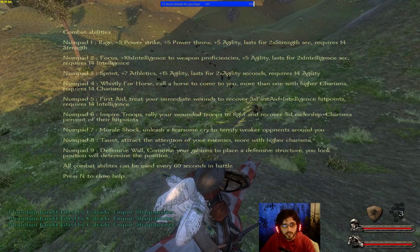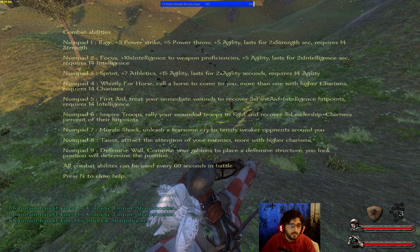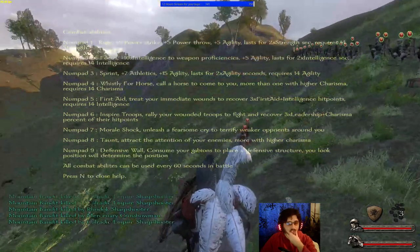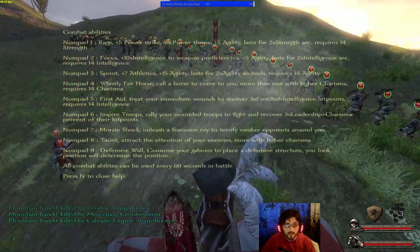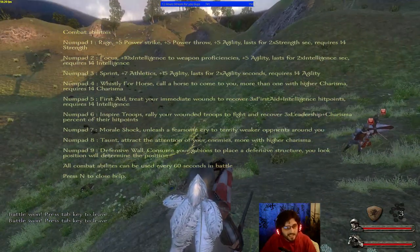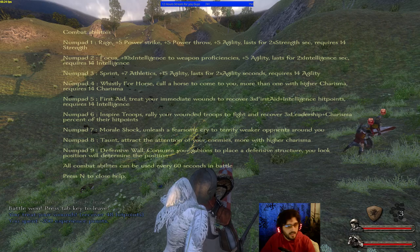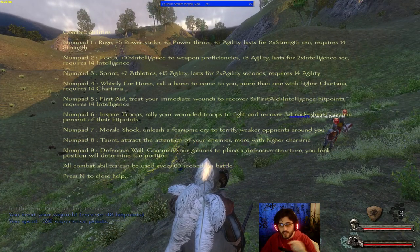Sprint increases your agility by 15. Whistle for Horse lets you call your horse back if it has run away. First Aid treats your own wounds and heals you in battle — it costs experience though; I'd spend 350 experience but gain 48 HP, which is amazing.